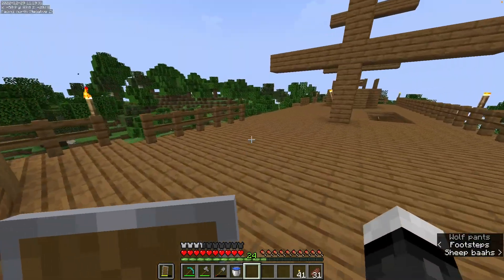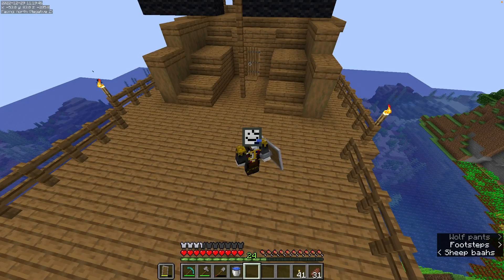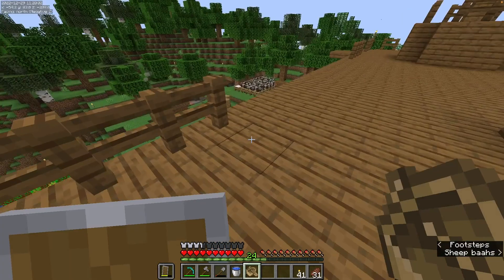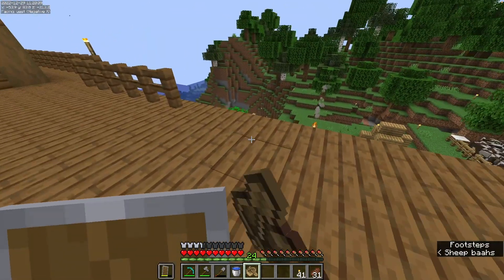I've got the mini-HUD menu, so I can see the coordinates without needing to go to the ugly F3 menu. There it is. Am I prepared for this journey? It should be fine — I've got enough boats.